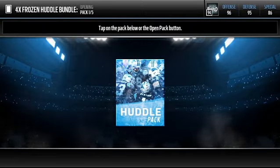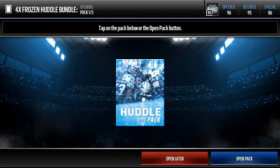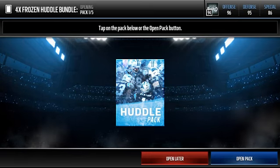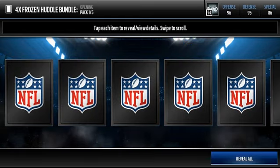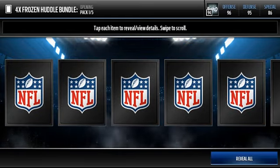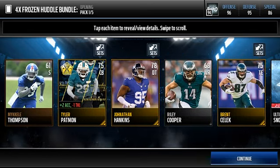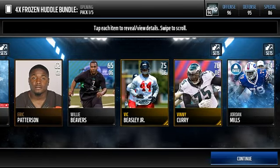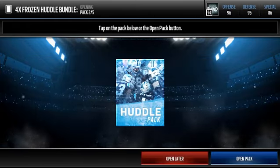Alright here we go. So the topper is three silver or better game plan collectibles, I believe it said. Alright so let's see what we get in this first frozen huddle pack of the bundle. Can we get some elites? I'm expecting at least one elite, man. Oh my goodness — we get a trash game changers gold as a program and just trash golds here. So first pack was garbage.